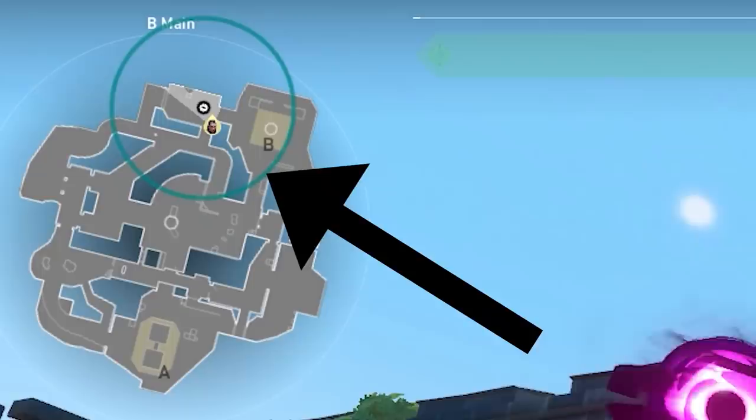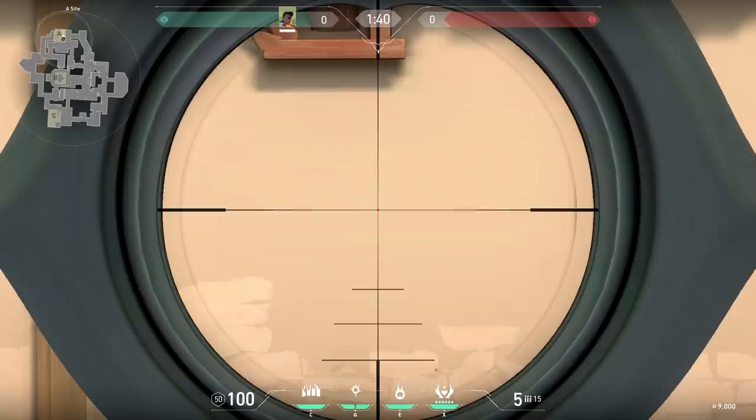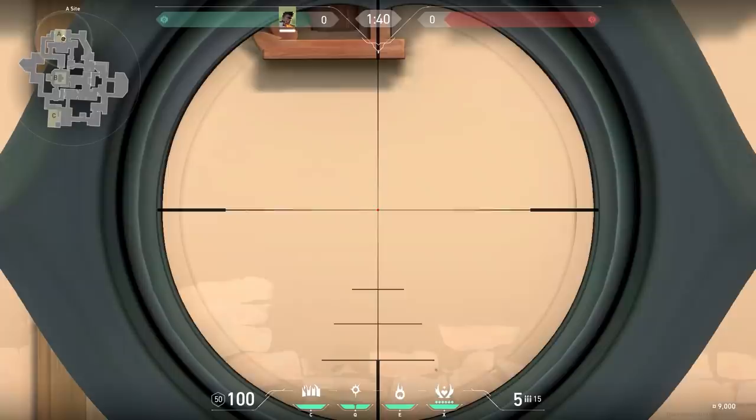A thing about Reyna that some people might forget: her flash has a max range, and you can see that range on the minimap. For example, on Breeze if she flashes over here, people on the backside won't be flashed. So keep that in mind — when you see a Reyna flash far away, you don't always have to look away.